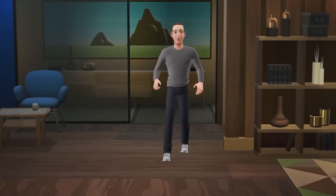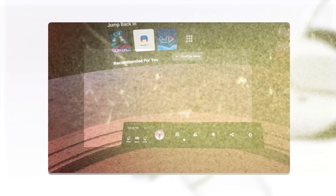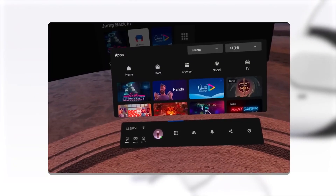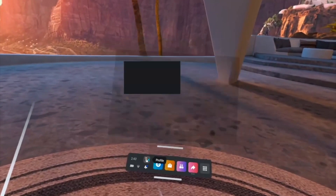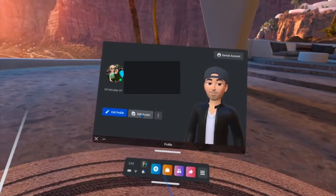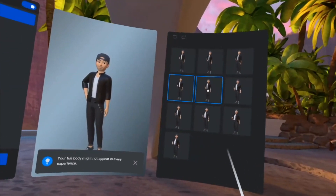This is possibly the ugliest feature I've ever seen in my life — it sounds as bad as it does. Nonetheless, you may accomplish this by going to your Quest, choosing your profile image, and then selecting Edit Avatar. Then you are free to produce either the most appalling or the most beautiful thing you have ever seen.